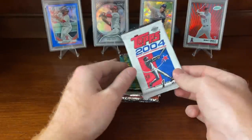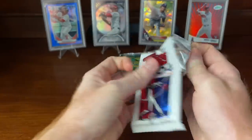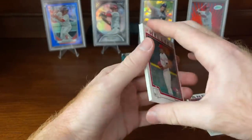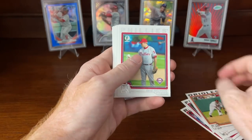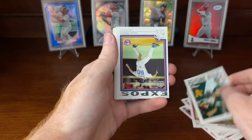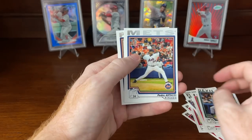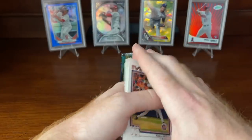Now we're going Yadier Molina hunting. Yadier Molina first edition rookie card — if we can get a Yadier Molina, we'll be doing pretty good out of these packs. Let's see what we can do. Chan Ho Park, Carlos Silva, Delvey Cruz, Kevin Millwood, Rich Harden and Bobby Crosby, Rocky Biddle, Matt Lawton, Ben Grieve. And the last card is John Knott — this is a rookie card, first year, you can see it right there. But not Yadier Molina, unfortunately.